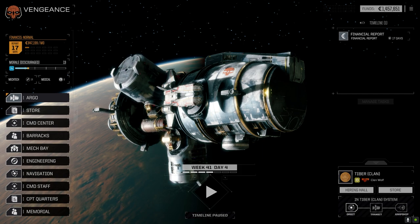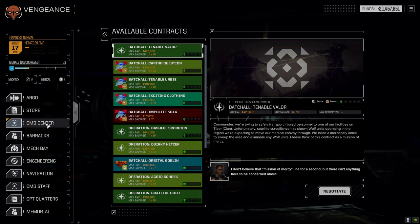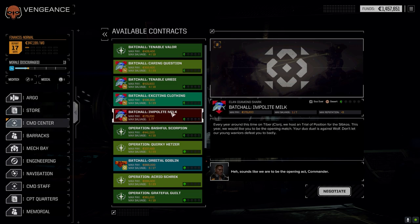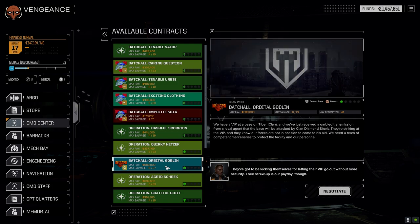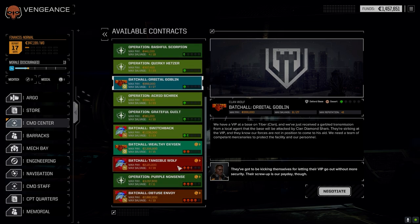Hey everybody, welcome back to the channel and another episode of The Duelist. Today we have a mission to pull off. I go to the command center real quick - we have a duo duel to do. We're still waffling on whether or not we're going to leave this system. We're getting okay missions here but far fewer Clan Wolf missions.